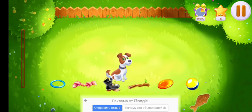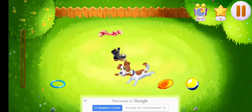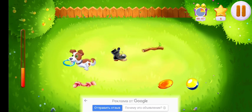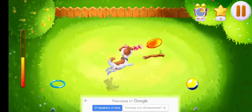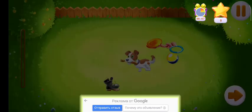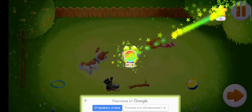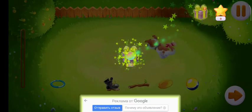Lucky needs a training. Throw him the items and he'll bring them back. You're doing really great! We did it! Done! Great!